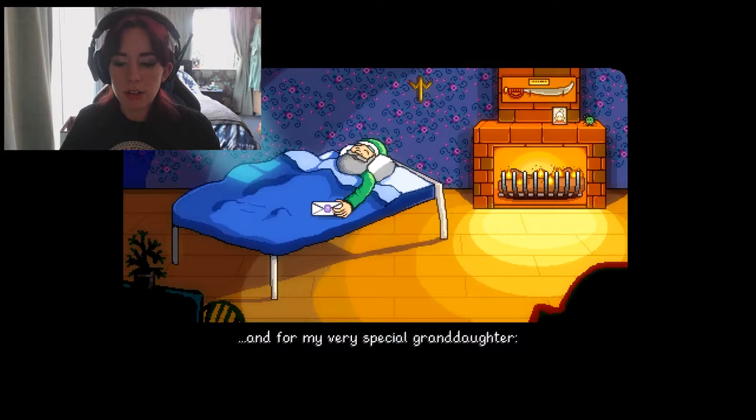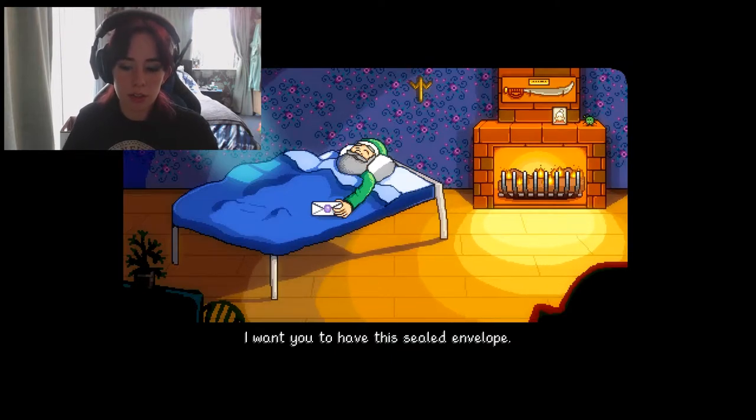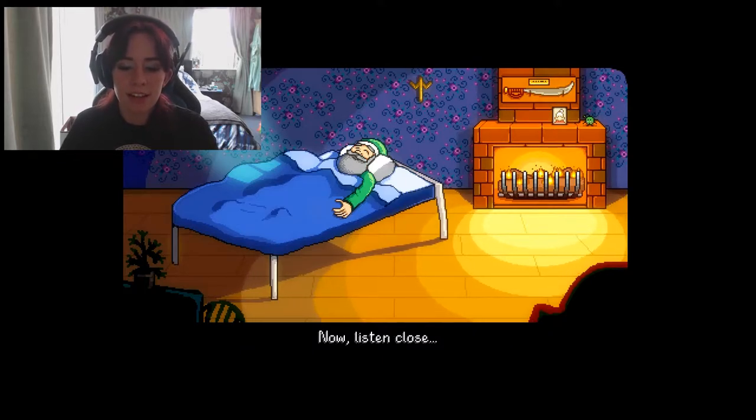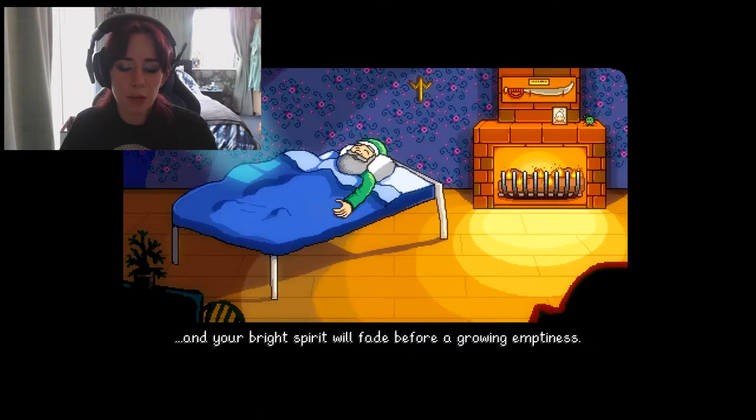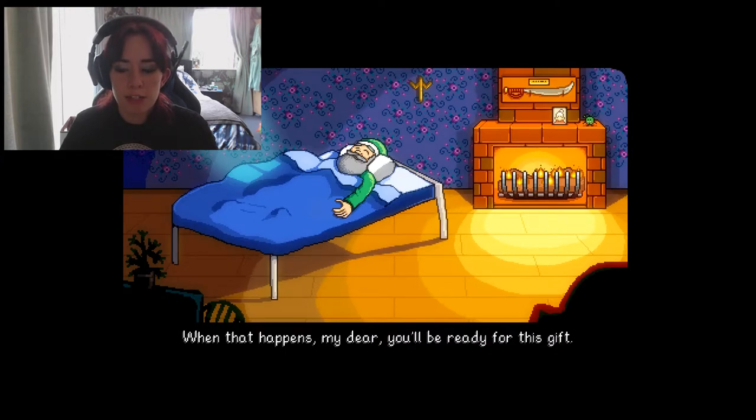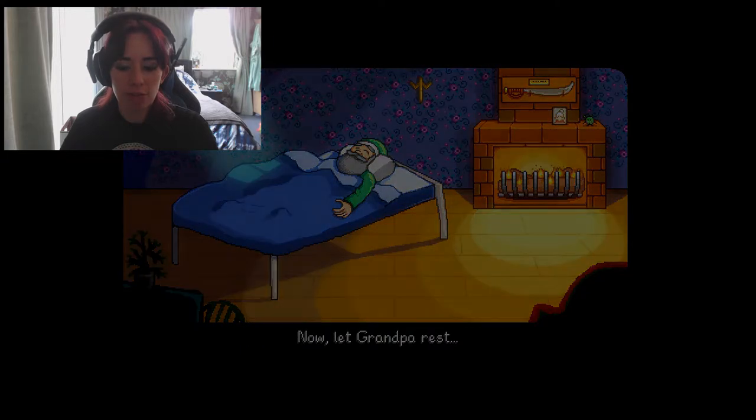And for my very special granddaughter, I want you to have this sealed envelope. Don't open it yet. Have patience. Now listen close. There will come a day when you feel crushed by the burden of modern life, and your bright spirit will fade before a growing emptiness. Aww. When that happens, my dear, you'll be ready for this gift. Now let grandpa rest.